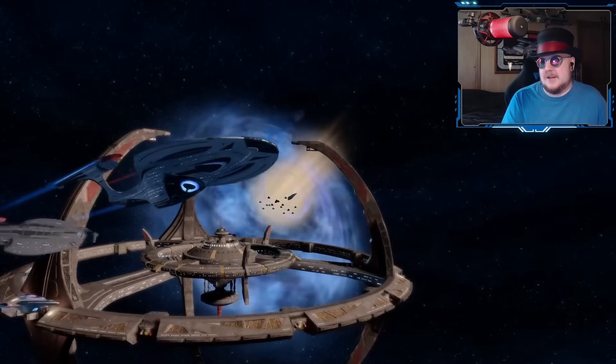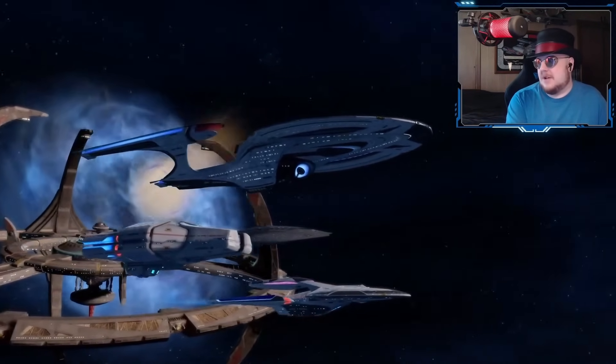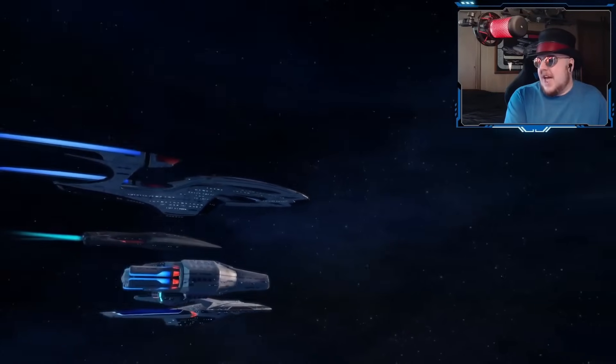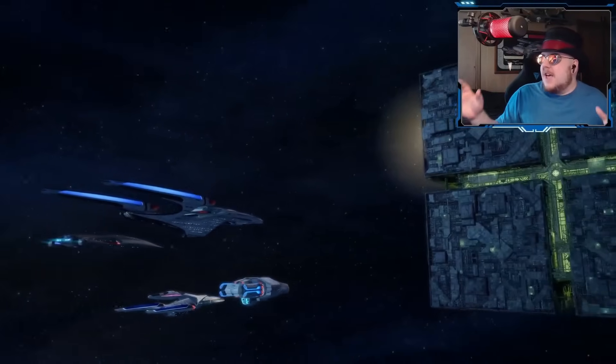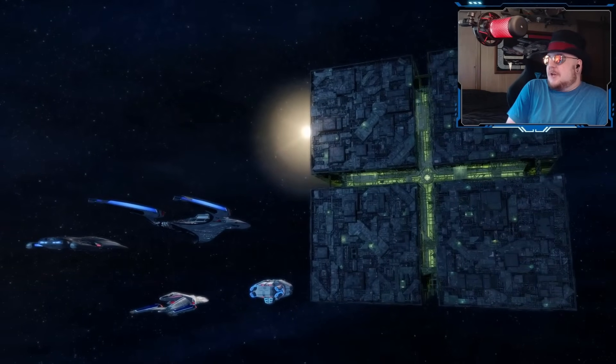Then we get this cool shot of all four ships — Enterprise plus the three new ships — all going off doing their thing. And then we get this big reveal of a fusion cube. Now, a fusion cube is not something I ever expected to see make it into STO. I had always hoped, but holy crap, that is awesome. I've said in the past that this obviously isn't going to be a playable ship, but I've always wanted to fight one of these monsters. This is gonna be fun.